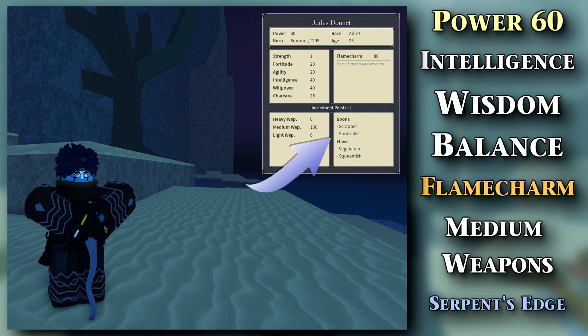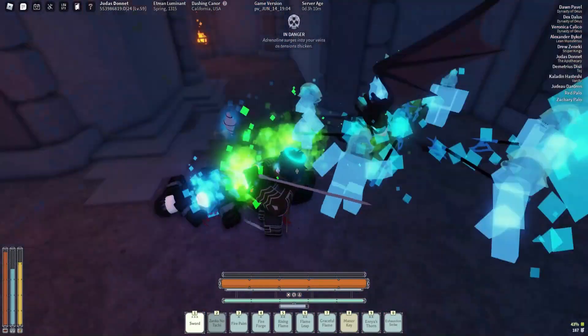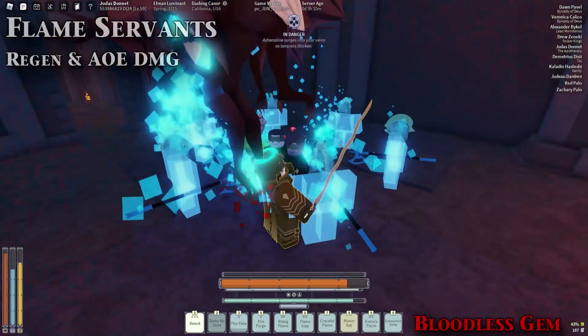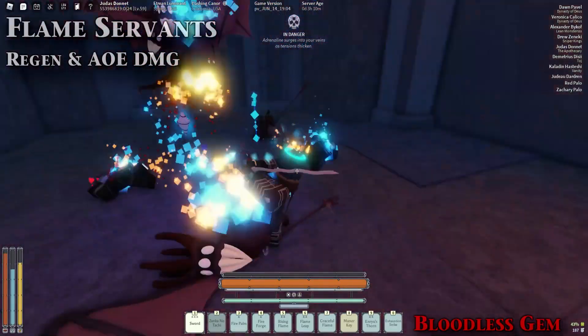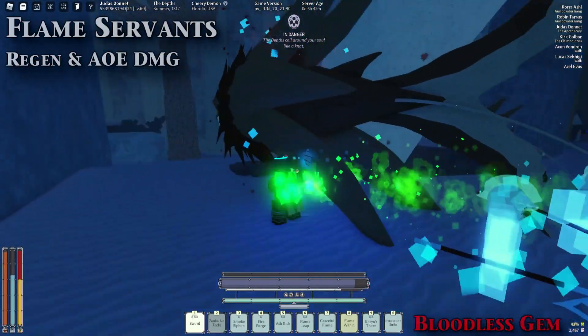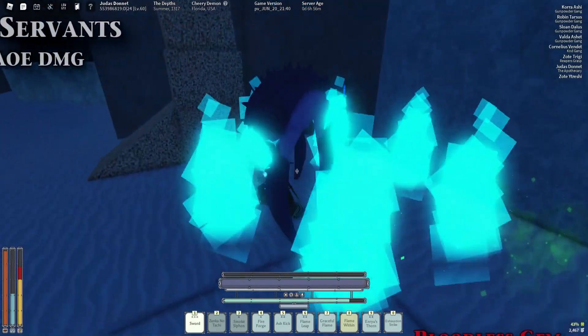I also picked the Survivalist boon because who knows how dangerous the elements will be down in Layer 2. Everything I have on this build has a specific use, so I'll get right into it. The first mantra I have is Flame Servants, modified with a maximum amount of Vibra gems for maximum damage. I practically spam this move whenever I get low to heal up with the blow this gem. It's quite useful because it multi-hits enemies and pushes away unwanted company — it's one of my favorite mantras, and honestly it's the best thing you can get for PvE.